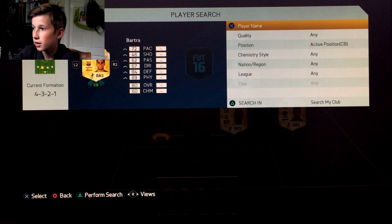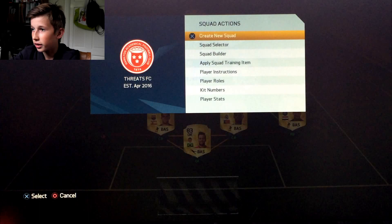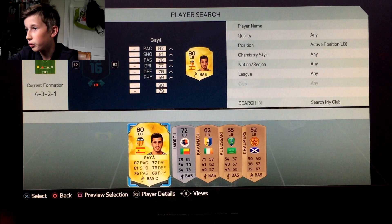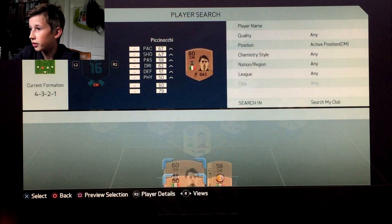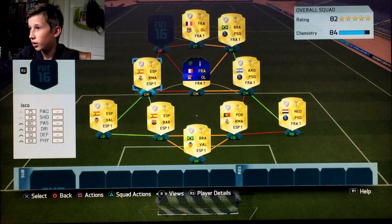The price would just be too expensive. In the first centre back we have Pepe. Next centre back, as you saw, Barca. In goal we have Alves, who is probably my favourite keeper — not an in-form or Team of the Season, etc. In left back we have Gaia. And in that CAM or centre mid, we have Isco.